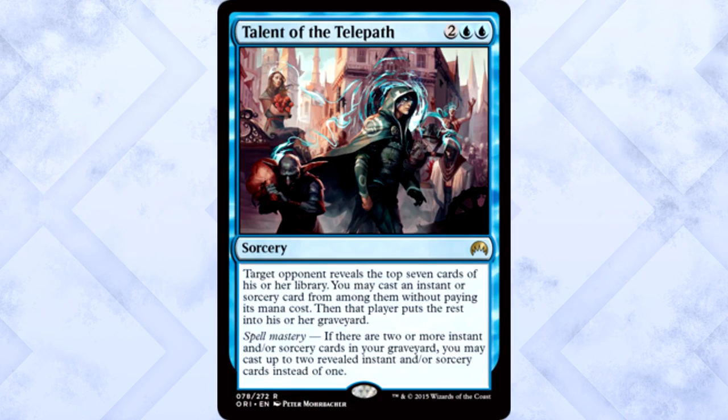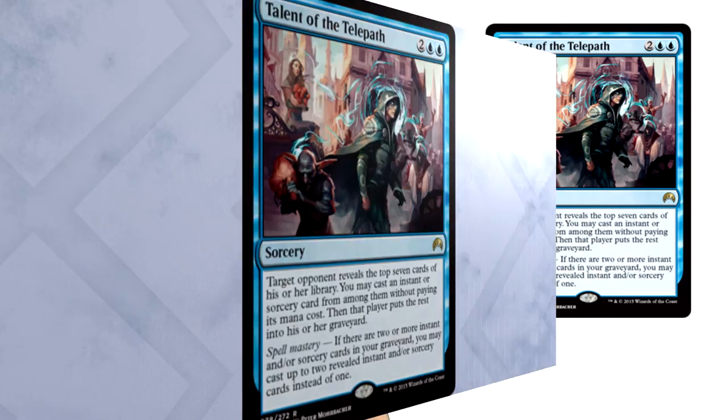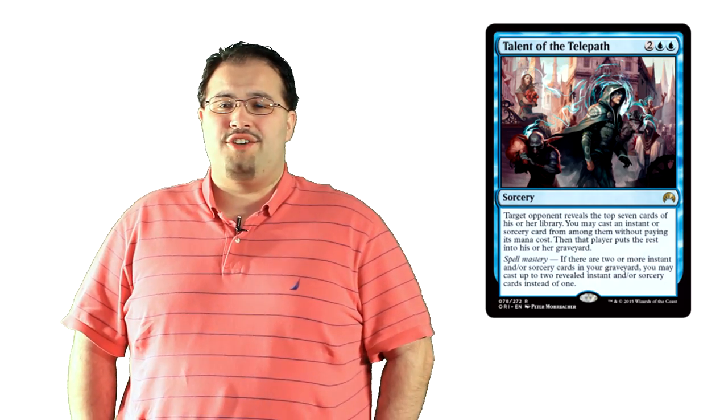Talon of the Telepath is two colorless and two blue for a sorcery. Target opponent reveals the top 7 cards of their library. You may cast an instant or sorcery card from among them without paying its mana cost, then that player puts the rest into their graveyard. It also has spell mastery — if there are two or more instant and/or sorcery cards in your graveyard, you may cast up to two revealed instants or sorceries instead. Cards like this are always fun but usually too unpredictable for constructed — the variance is just too high. Getting two free spells for 4 mana is great value, especially out of a spell-based deck. Another card that will find its way into Commander strategies. Too bad you can't choose yourself — how broken would that be?